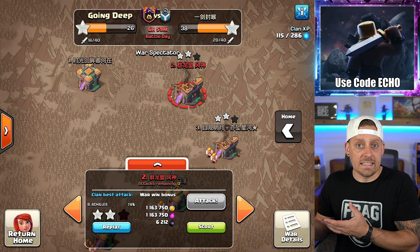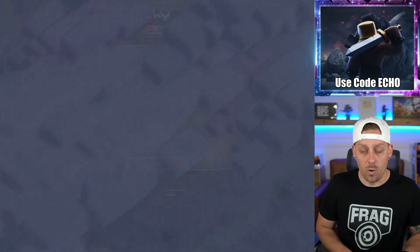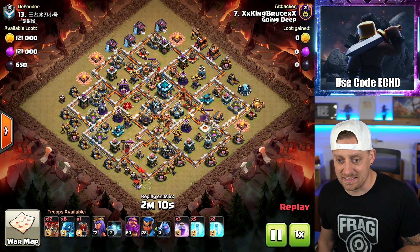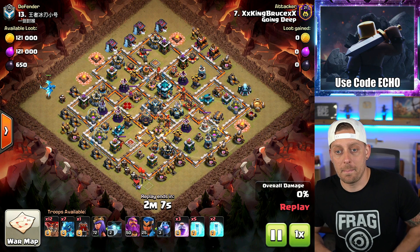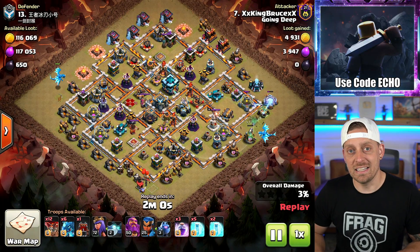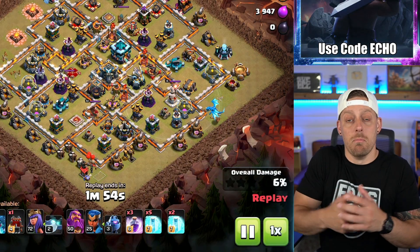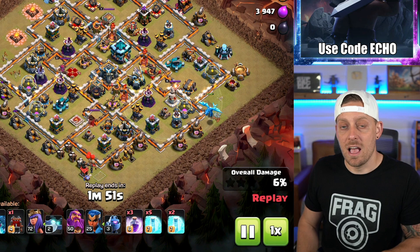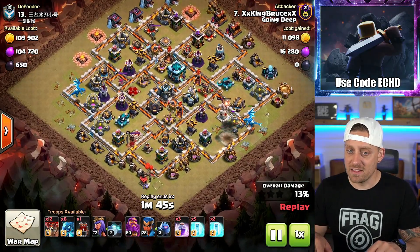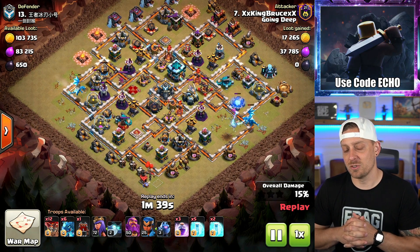We saw the attack on the highest base so far this war. Let's go find the first three-star. Base number 13 was tripled by attacker number 7. This is a Town Hall 13 being attacked by a Town Hall 14, it seems. Can you guess the strategy? Of course, King Bruce is bringing in also Electro Dragons. Am I going to see more than just Electro Dragons inside of this video today? I hope so. The funnel's being set fairly well. Remember, this is a three-star.